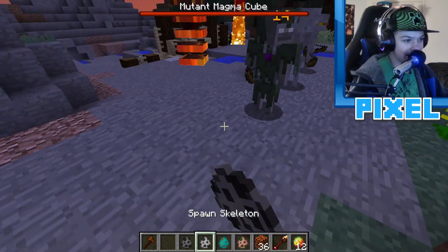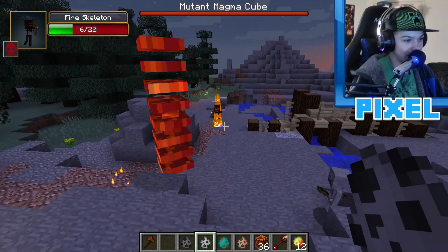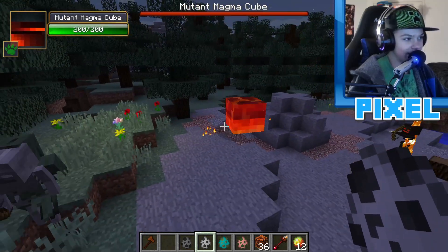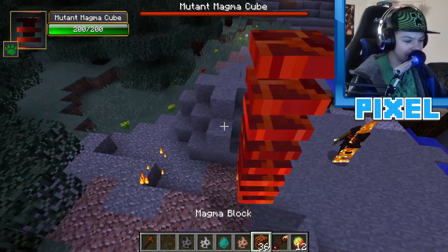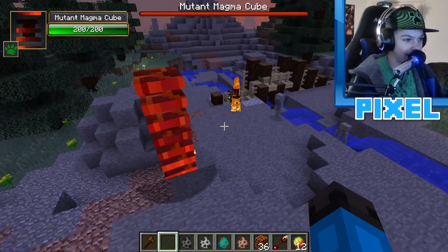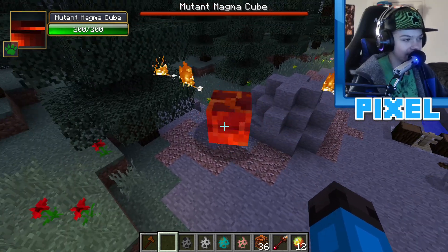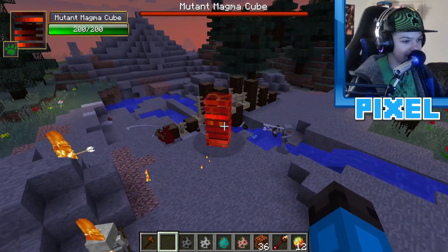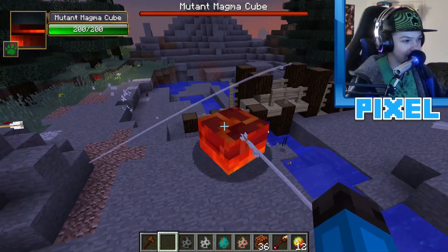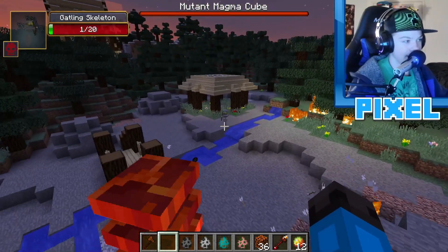Summoning a horde of skeletons including a fire skeleton to fight the mutant magma cube. It turns out the mutant magma cube appears to be fully resistant to projectiles — it takes zero damage from arrows. The hard shell makes it completely immune to all ranged attacks.